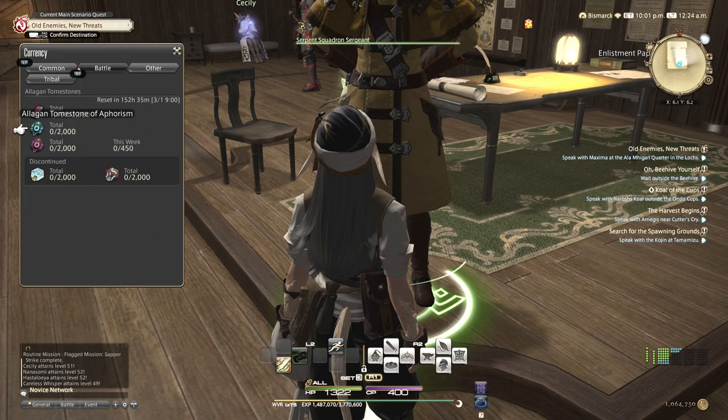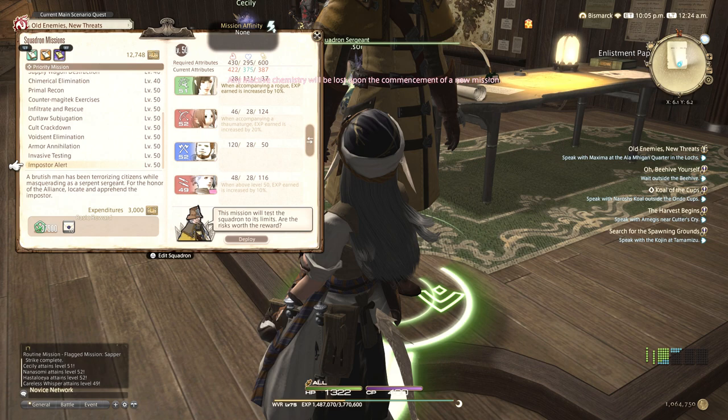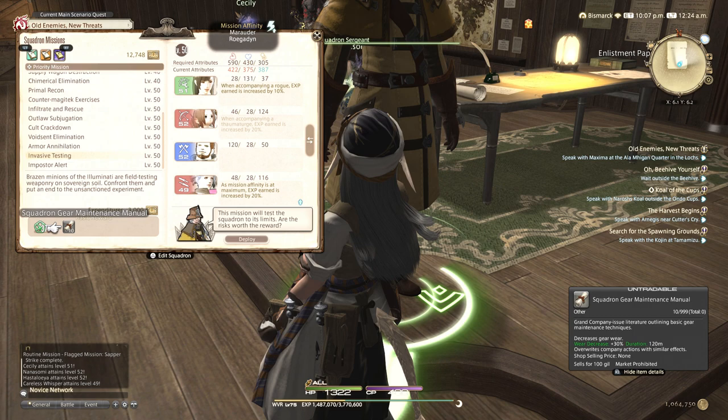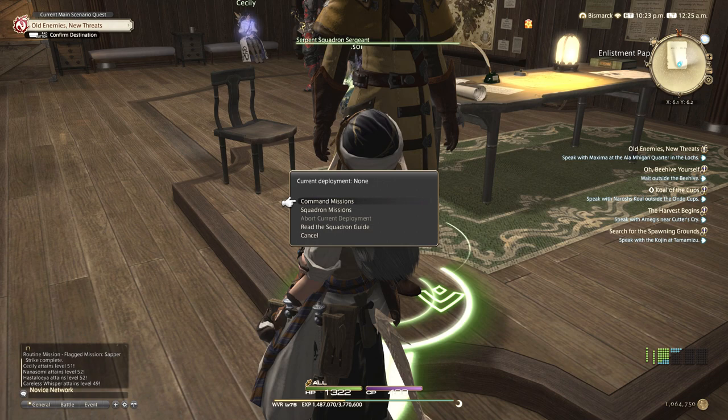Now we have the 90,000 grand company seals cap. From this point on you just do your weekly level 50 missions, depending on which of the buffs you want. As of right now they have announced that they are updating the squadron content, so if there is anything significant I will make a continued guide. Well that's pretty much it - thank you so much for watching. I hope you found it helpful; if you did please thumbs up. You can also support the content on Patreon or Twitch. Hope you have a great day, take care, bye bye.